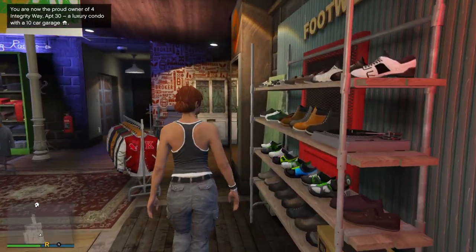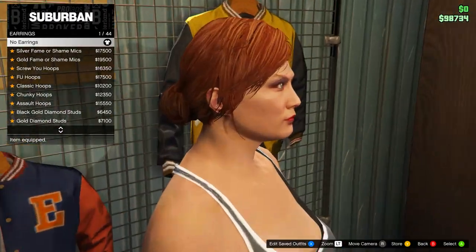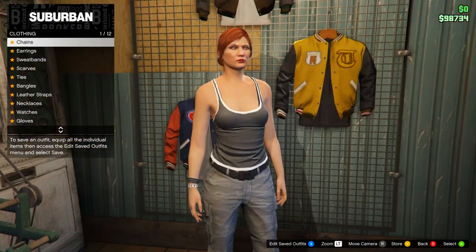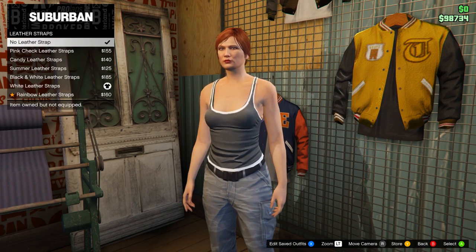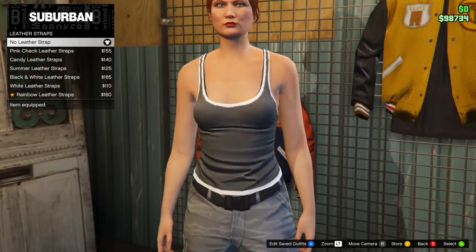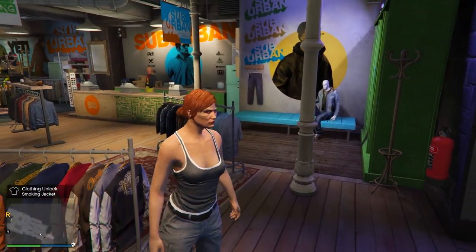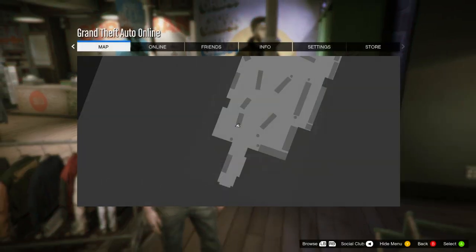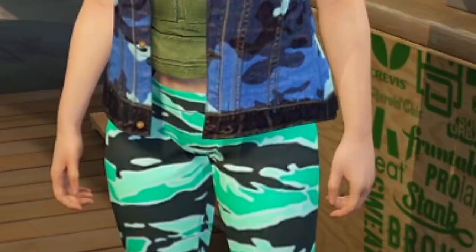Go to the accessories menu at the back right of the store. Remove any accessories that come with your outfit — most standard outfits have earrings, so take those off. Also remove any leather straps or watches. Remove all accessories. I'll be back once I've made the outfits and then go over everything you need to equip.